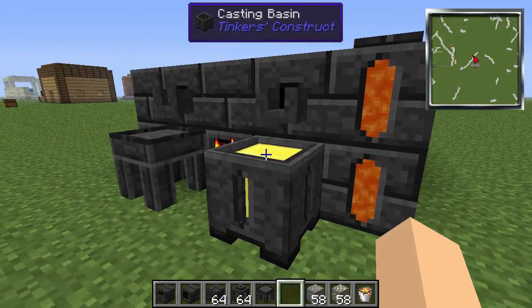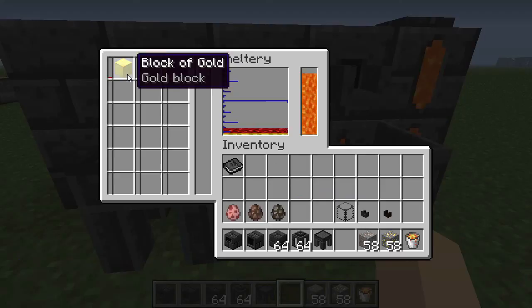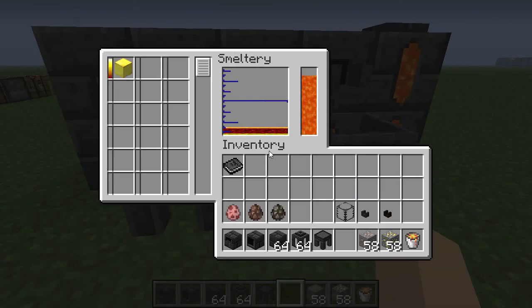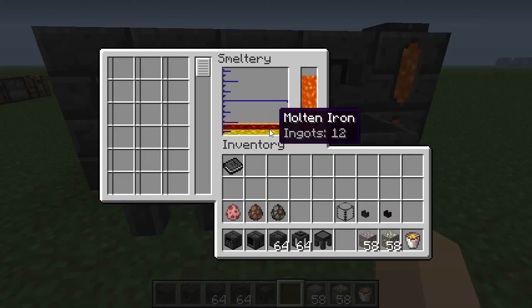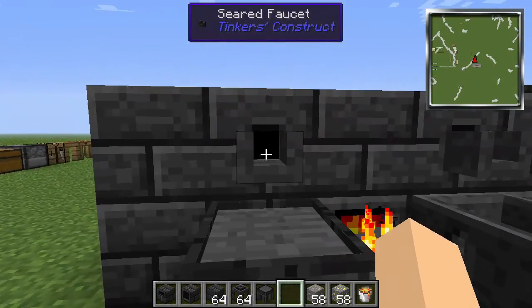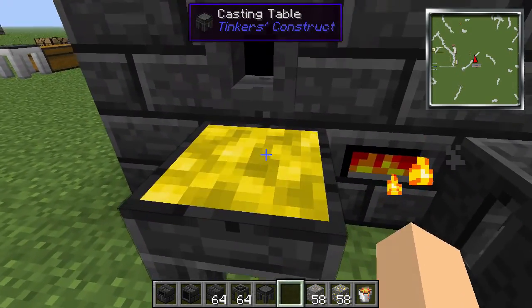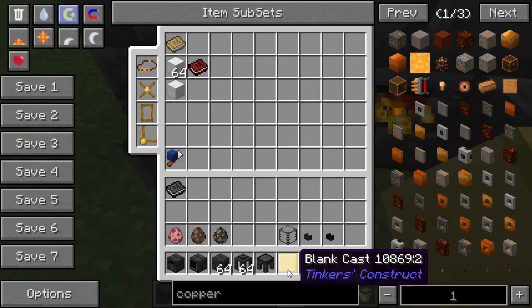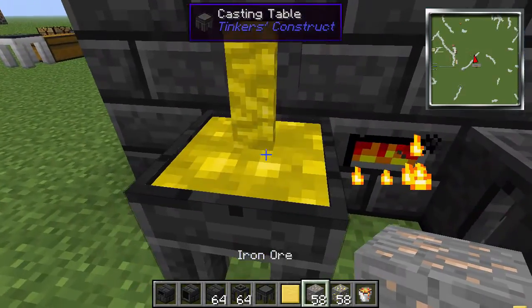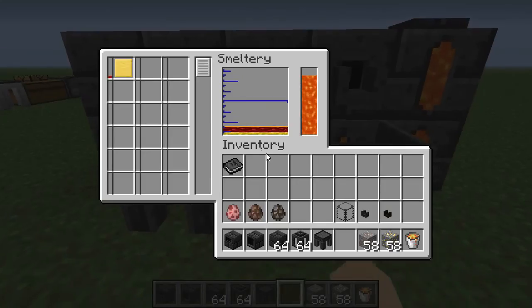You can smelt full blocks as well — that already smelted. You'll see that when you make your selection it changes whatever's on the bottom, so whatever's on the bottom is your selection. Select iron — iron's on the bottom. Select gold — gold's on the bottom. If you want to make a casting plate or blank mold — it's called a blank cast — that's how you do that. Put the cast in there.